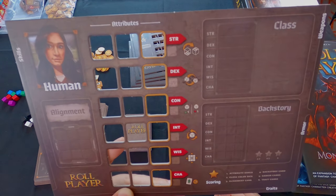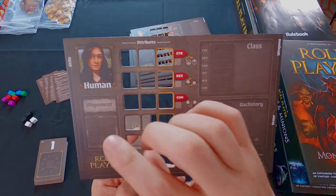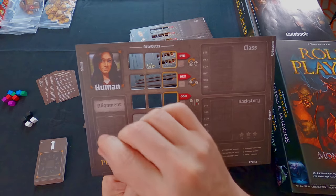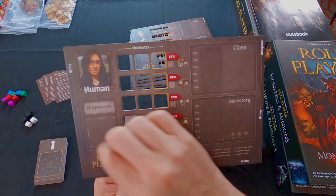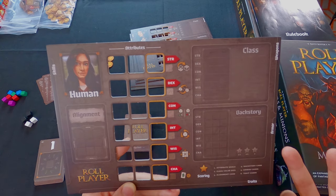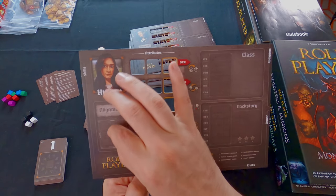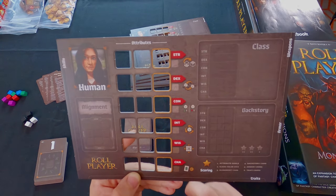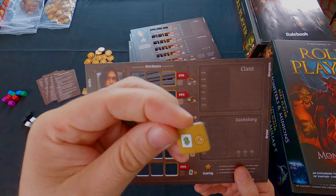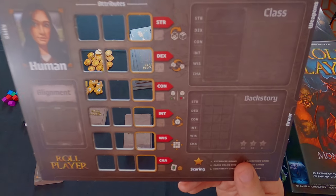Intelligence allows you to re-roll a single die. Wisdom lets you move the marker on your alignment. On the left side you have an alignment spot where a card goes with a little marker tracking your character's alignment - neutral, lawful, evil, chaotic, good, and various others. Charisma gives you a token that allows you to buy a card from the market at a reduced cost.